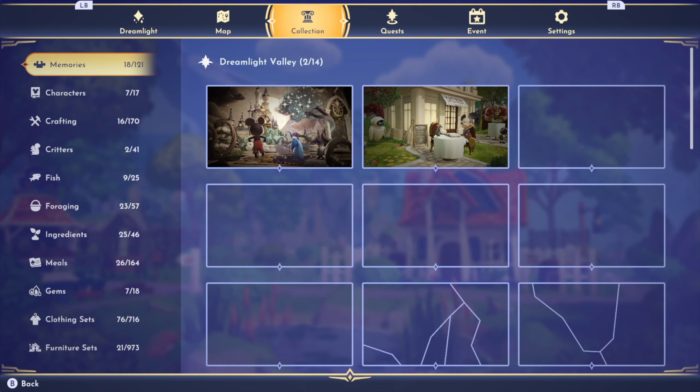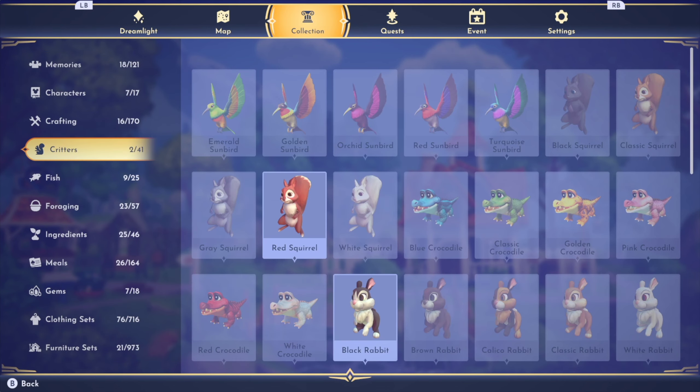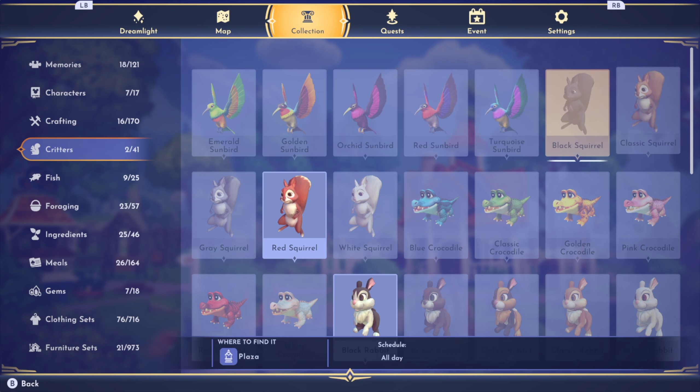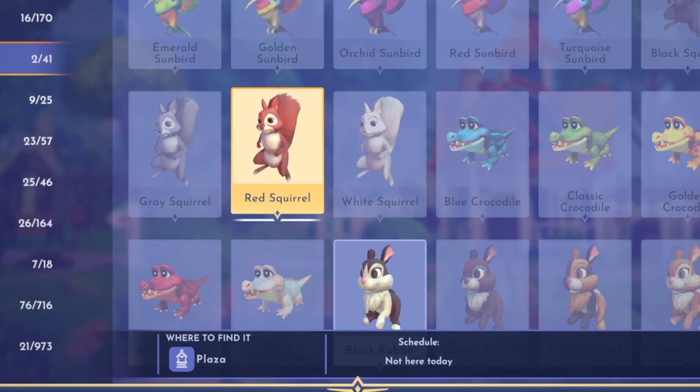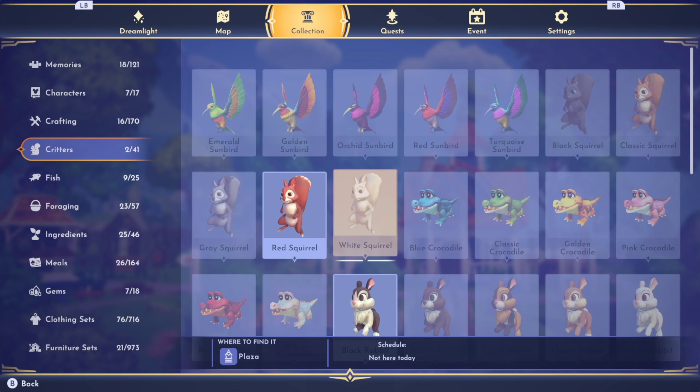First things first, you want to understand what critter you're trying to collect and what they need in order for you to collect them. If you go to your collections menu you can see all of the squirrels that are available. We have a black squirrel, a classic squirrel, a gray squirrel, a red squirrel, and a white squirrel — all the different colors you can collect. I've already collected the red squirrel, and at the bottom it tells you where you can find this critter and also their schedule. The white squirrels are not here today, same with the red and gray squirrels, but the black squirrels and the classic squirrels are here all day.